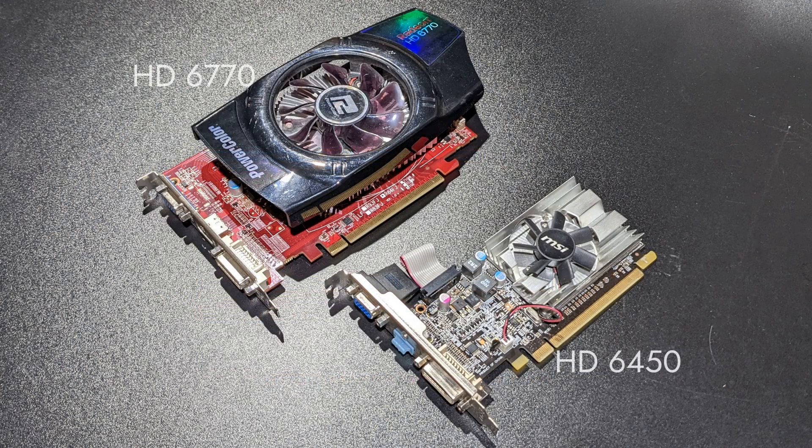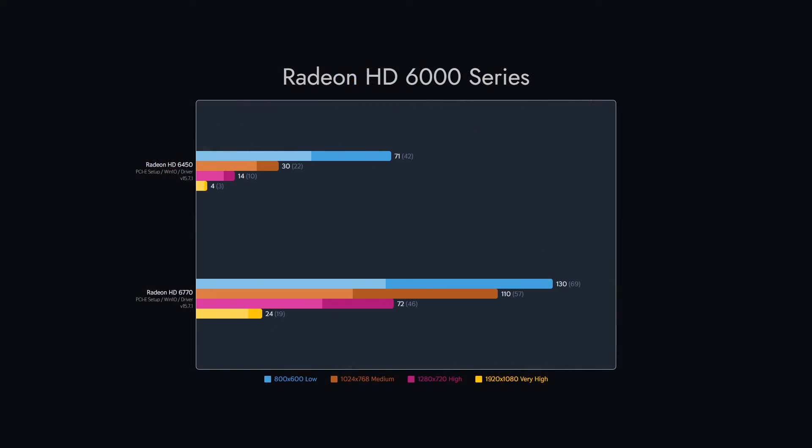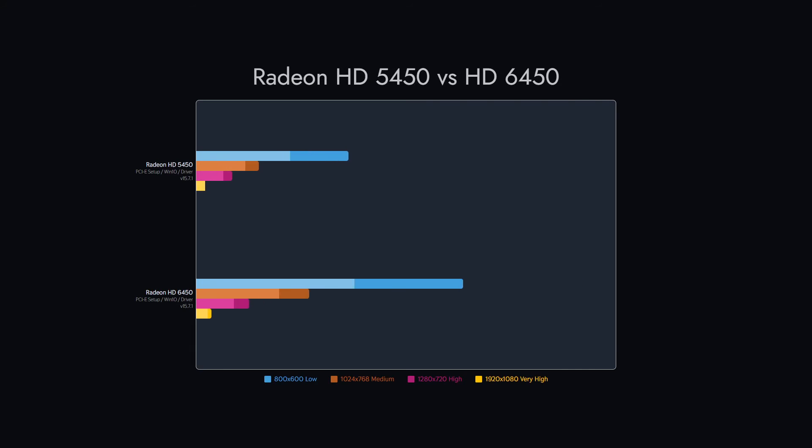Here ATI cards became AMD cards as we show results for the AMD Radeon HD 6000 series. The Radeon HD 6450 shows a lot of improvement over its predecessor.